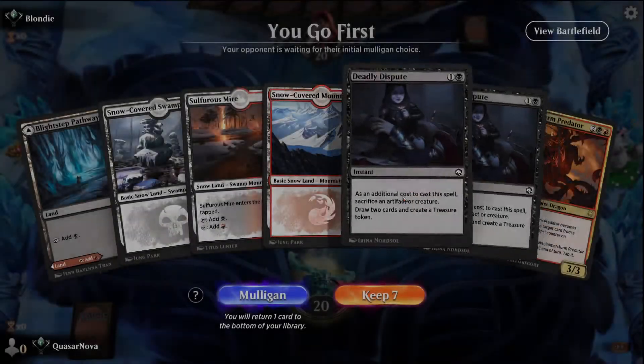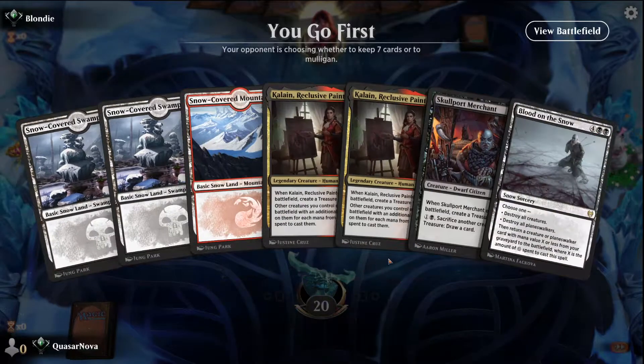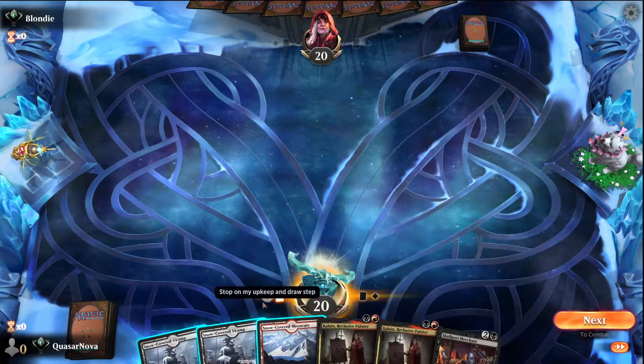Alright Blondie. Okay, this is not a very good hand — we go first, we're gonna mulligan. This is much better. We'll probably toss back the Blood on the Snow so that way we can cast everything in our hand.